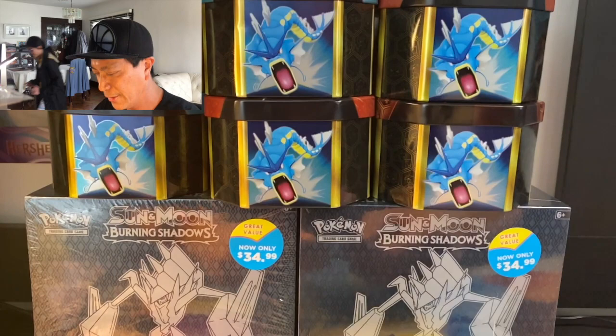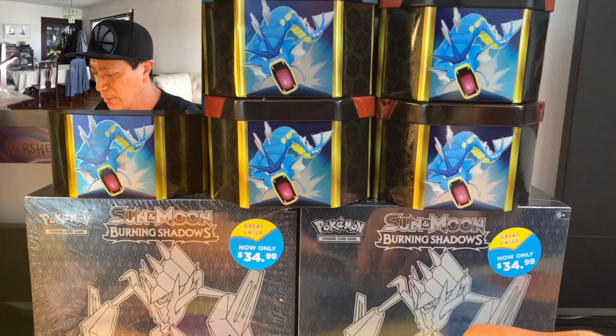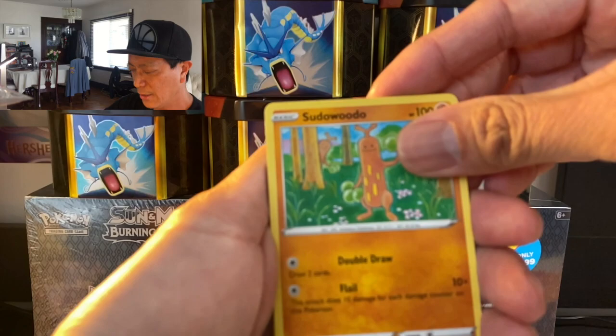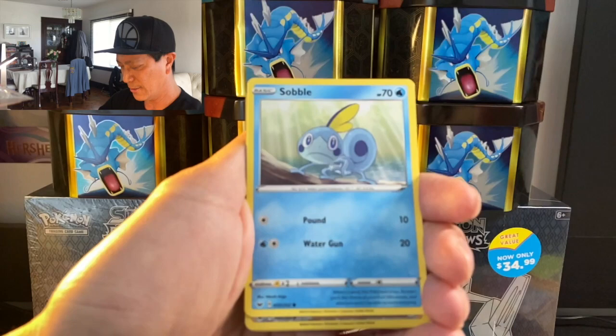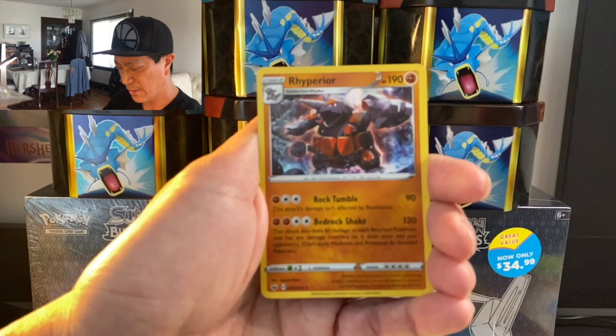All right, here we go, let's start this pack opening with this first pack. Here's the code for everyone. Starting off with Leaf Energy, Sudowoodo, Eldegoss, Energy Search, Baltoy, Salazzle, Ponyta, Minccino, Minccino, Sobble, and a reverse Team Yell Grunt. The last card is a Rhyperior holographic card — nice!